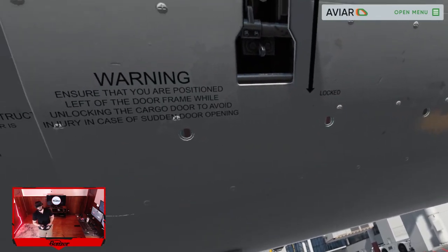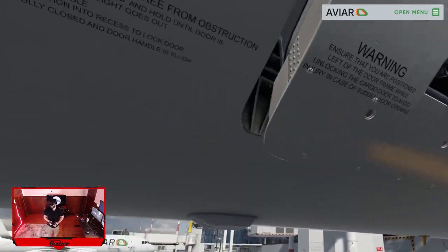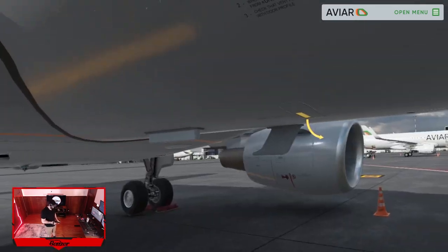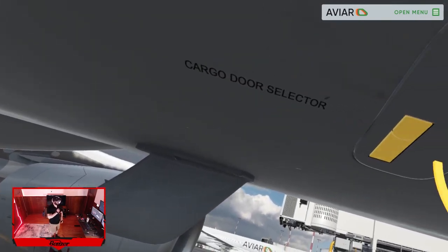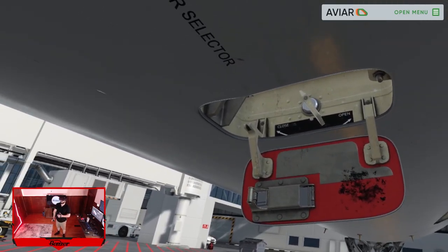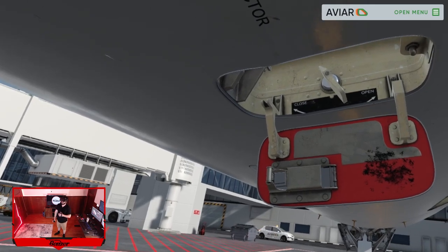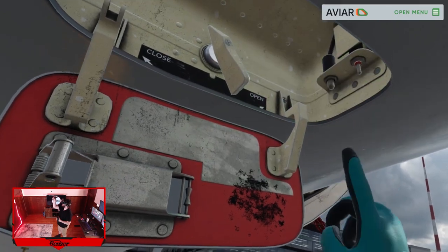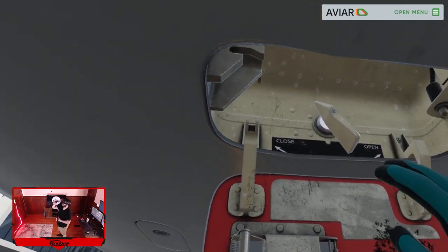We're checking the access panel below the fuselage to gain access to the door hydraulic control system. This is the cargo door selector — push that to open. Open that door. The green indicator comes on by pressing it.